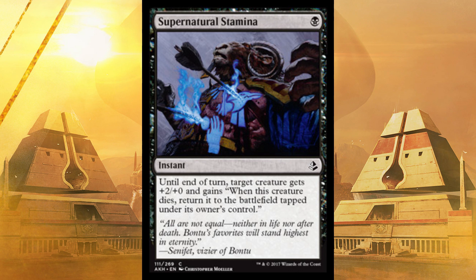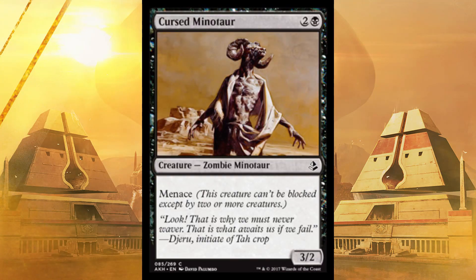Speaking of awesome creepy Minotaur art — Cursed Minotaur. It's a 3/2 for three with Menace. If they want to block this they're probably going to lose two creatures, even without ambush. They're at least going to lose one creature, probably. Come on, three attack — and it's sort of unblockable. If you manage to boost it, you could win with it. It's just that good by itself.